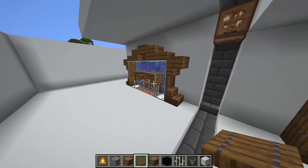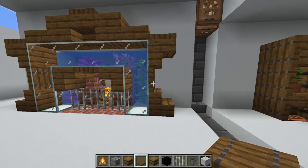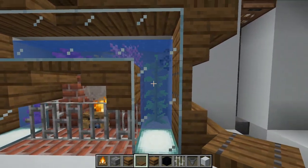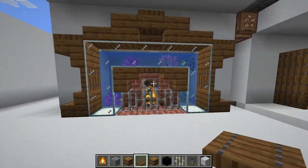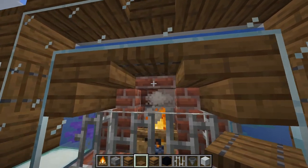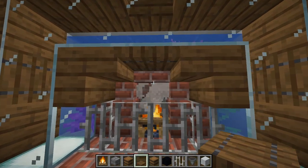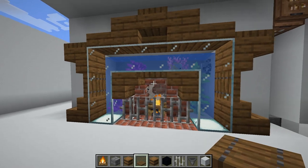Trapdoors just do some magic work with building in this game. This build is really cool - you've got a nice little aquarium behind there with all the fish just swimming around, and a nice beautiful campfire fireplace. This is an upside down stair - you could also put a slab, whatever you prefer - just to get a bit more detail, because if you just put a block there it looks silly.